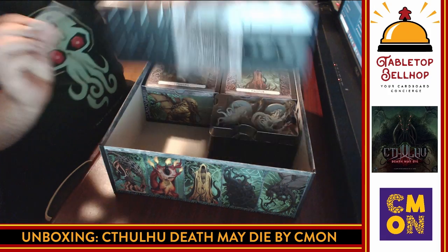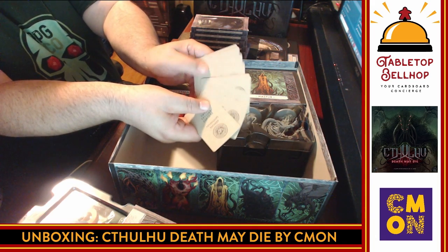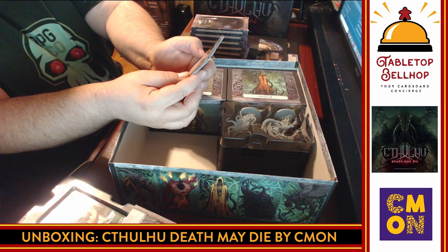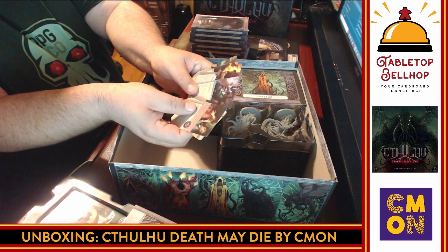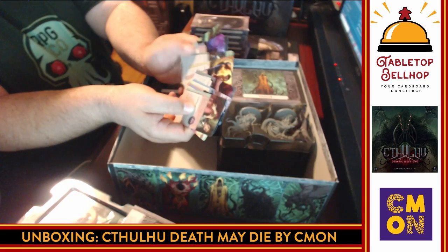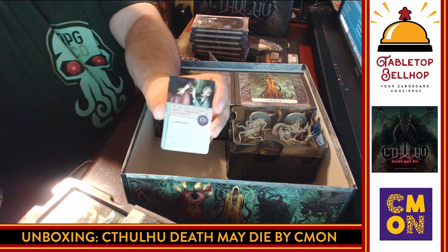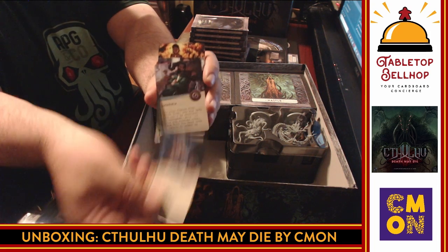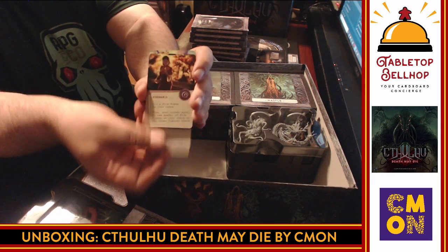We have more cards right on top — patient medical files, character cards of some sort. On one side they all look the same. The other side shows insanity mechanics: 'Codependent Investigator — if your codependent is alive but not in your space, take 2 stress. Then either of you may move to the other's space.' These are insanities. You can't have a Cthulhu game without insanities. The art is nice. We have Obsessive Disorder and a whole bunch of insanity cards.